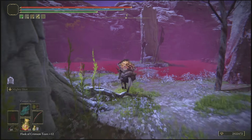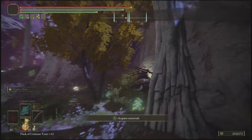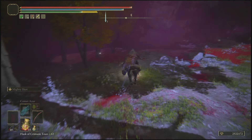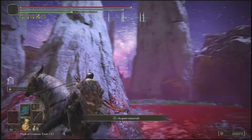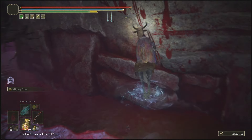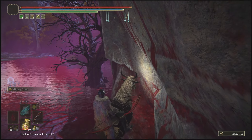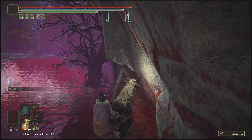Once you do get past this little red guy, be very cautious because a skeleton will come out of the ground and begin to shoot at you. To avoid the attack, get over towards this mountain. Once he is done with his attack he will go back into the ground. Then make your way over to this big white tree stump and the black tree — that's how you know that you are in the right area.